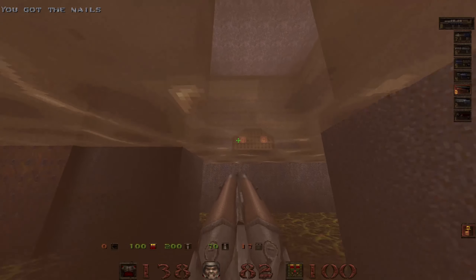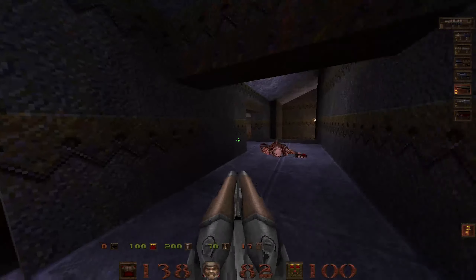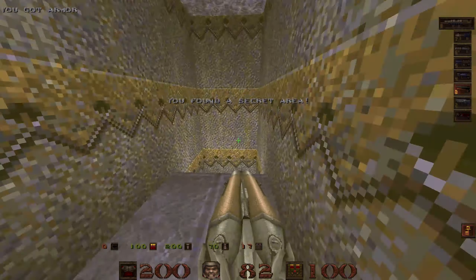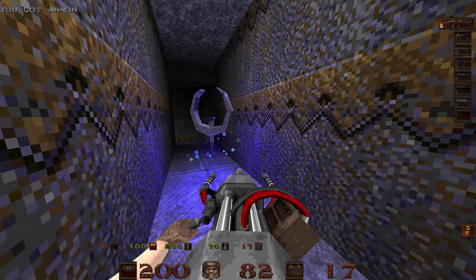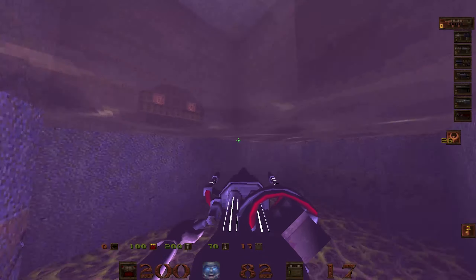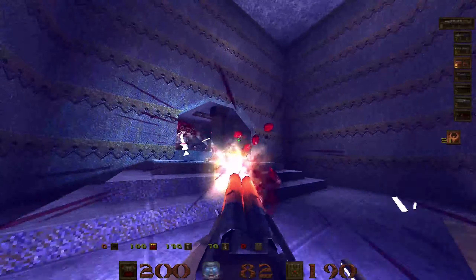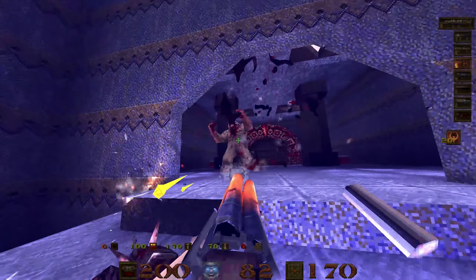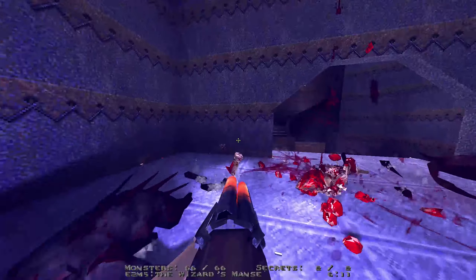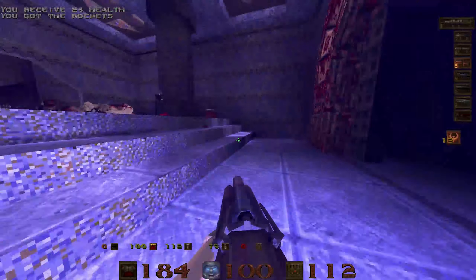So we have the gold key. We can open the gold door. But first, let's open up this suspicious wall, get some more red armor, and prepare our lightning gun. Because we have one more final fight. And there — all the kills, all the secrets. We are done.